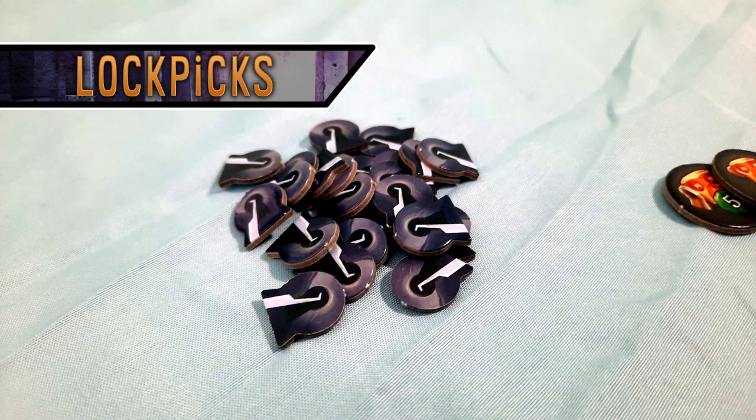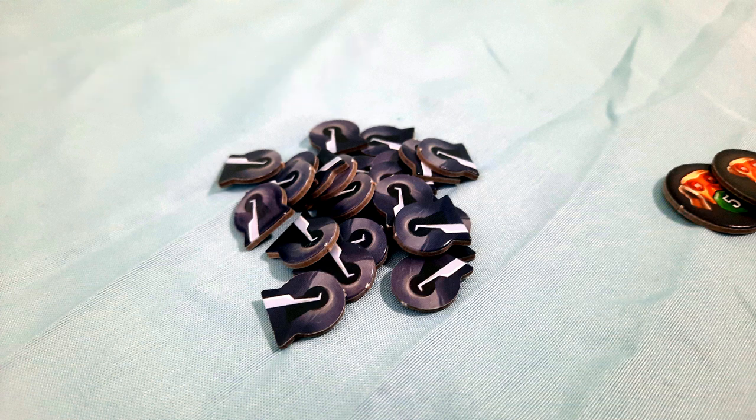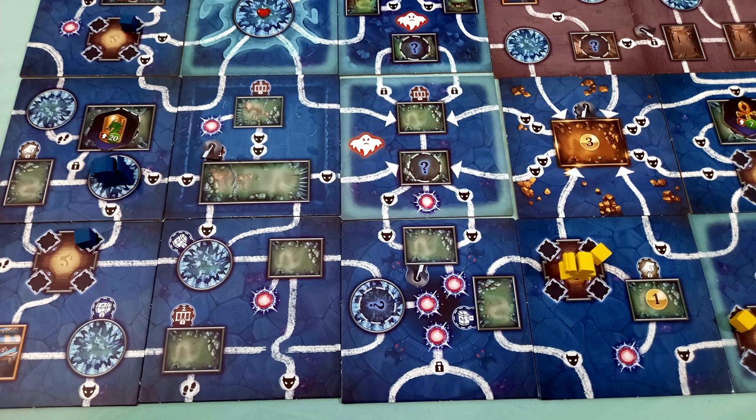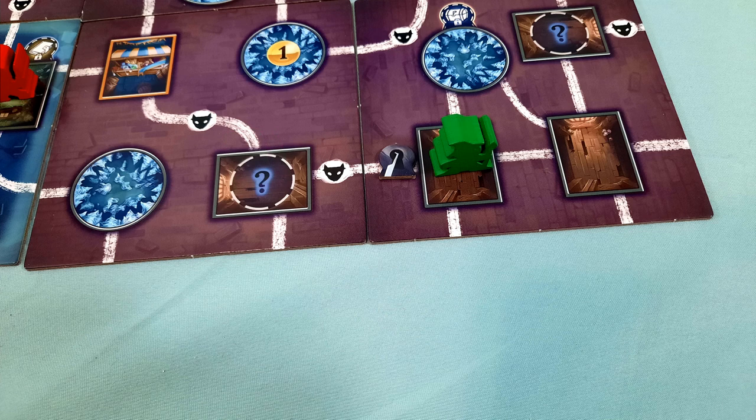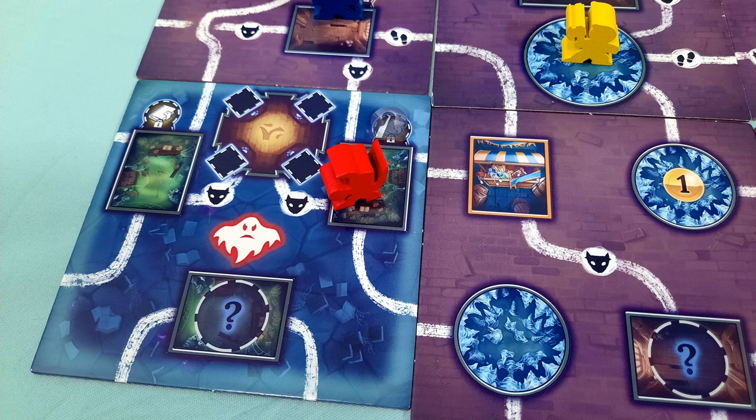Clank is somewhat light on player interaction, and that's always bummed me out a bit. Clank Catacombs is no different, but there are a few subtle ways that the game enhances interactivity. The concept of exploring already boosts it to some degree — you do have to factor in the other players when choosing to reveal a new tile and how to align it. Lockpicks also aid in player interaction, albeit indirectly. Each player is given a few lockpicks, and various market items and cards can grant you more. You place a lockpick on a locked passage to open it, but doing so opens it for everyone, so you need to think it through. There are also icons on some tiles that you can open with lockpicks to gain a reward — once opened, no one else can gain that reward, so there's another layer to consider when exploring.